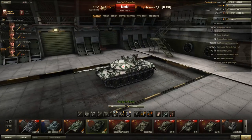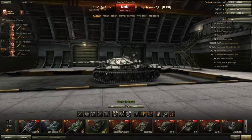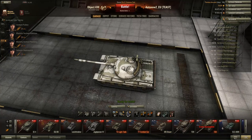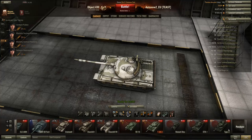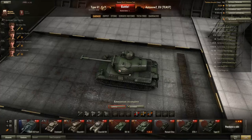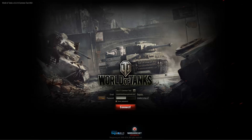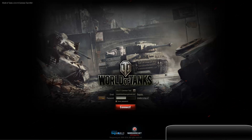Next up I'm probably going to review the Object 430, and after that we'll talk about the tier 8 and tier 9 Japanese medium tanks. I hope you enjoyed this video and that I could give you my opinions on the STB-1 and showcase some of its strengths and weaknesses. If you enjoyed it, consider giving a thumbs up, liking my Facebook page, or subscribing to my channel. I'll see you in my next video, which will probably be the Object 430 review. See you then!